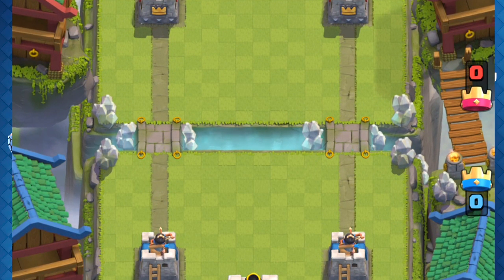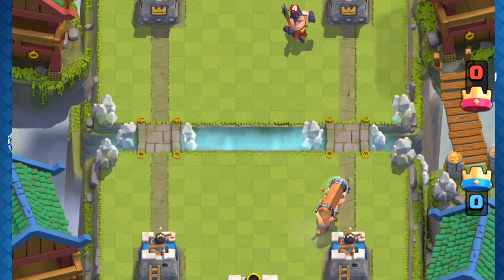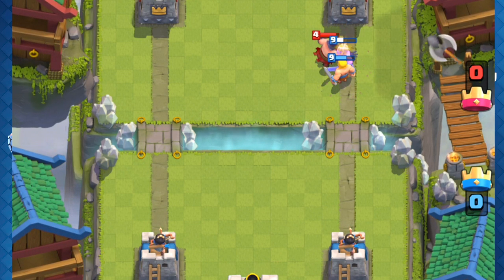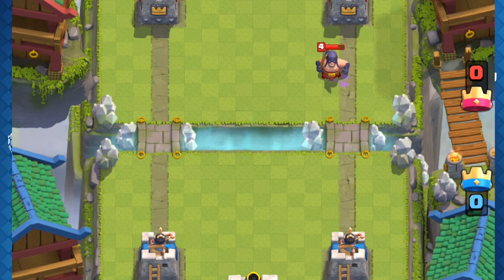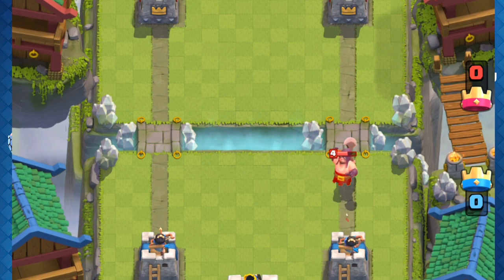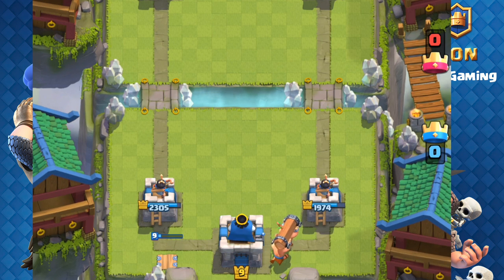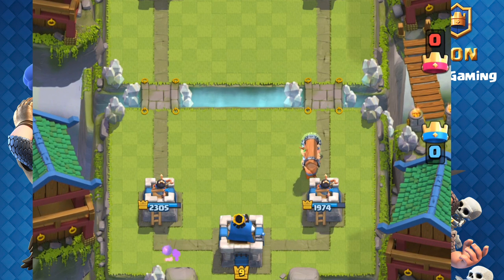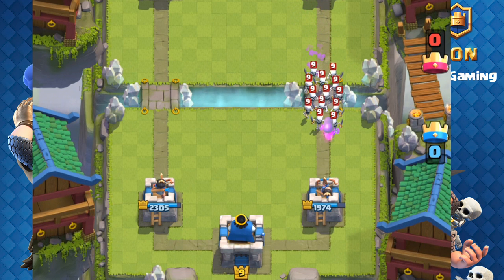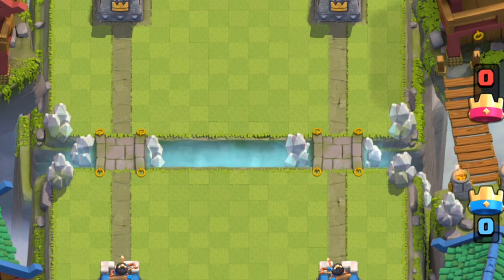Let's move into some gameplay and look at battle ram action. First I'll show you how the executioner just annihilates the battle ram — watch the charge right there: the battle ram's charge is stopped, stunned temporarily by the executioner. That's apparently an unintended effect and will likely be changed at the next update. That really hurts the battle ram's chances right now. Also here: the skeleton army absolutely annihilates the battle ram and its following barbarians. It didn't stop the charge, but the damage never gave the ram or the barbs a chance to reach the tower.